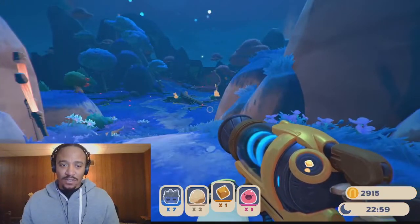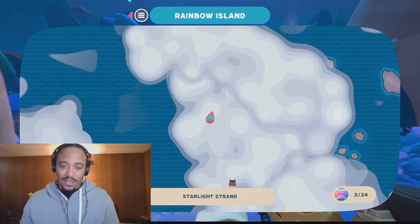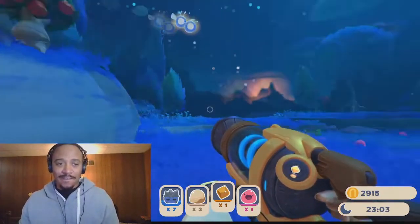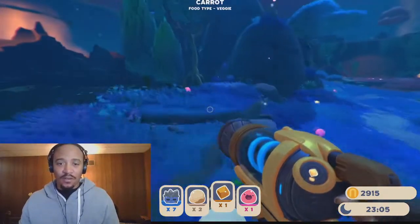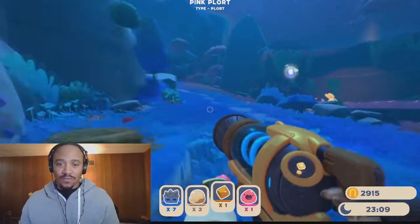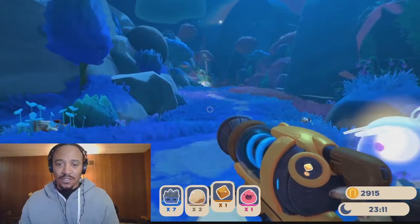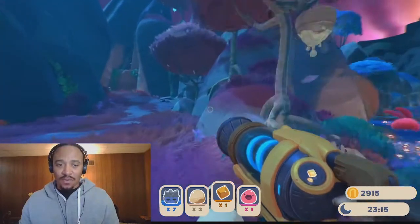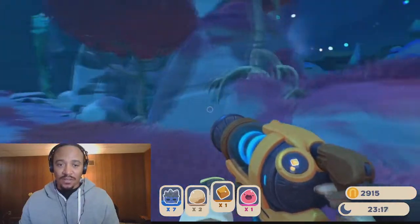The next slime statue you're able to open is going to be in the Starlight Strand area. The Starlight Strand is the second or third area depending on how you unlocked it. This is the entrance to Starlight Strand — the portal from Star Fields — and we're going to go over here into the cut.